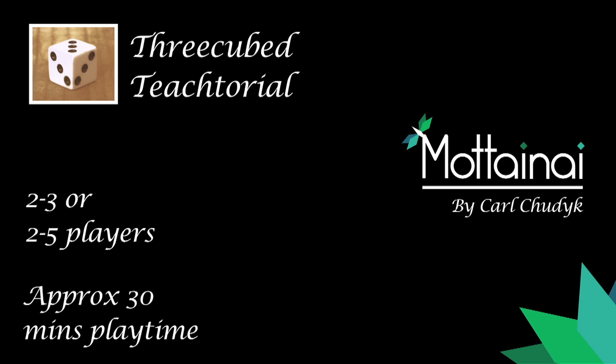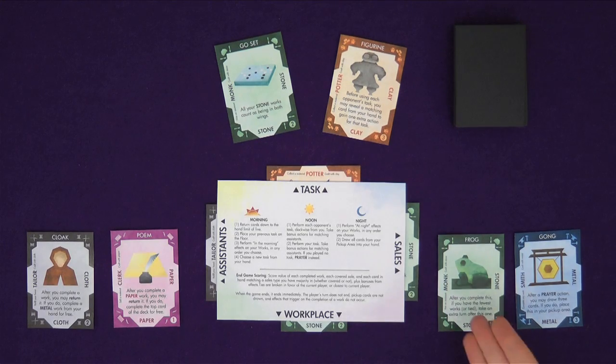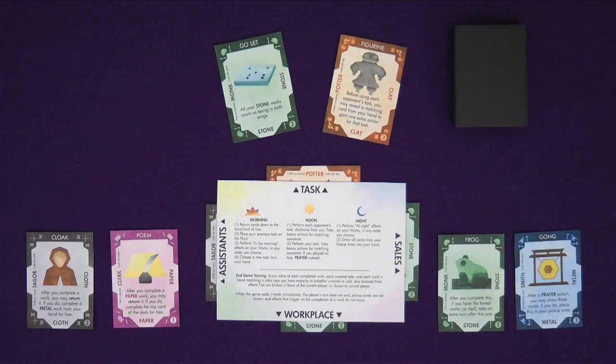Hello and welcome to a tutorial for the game Matanai. This is a game by Carl Chuddock and Asmadi Games for two to five players. In Matanai you're a worker in a Buddhist temple who is attending to visiting tourists. Your objective will be to complete works for display and create replicas as sales. Works you complete, sales you create, and sales interest you have in your hand all count as points at the end of the game. The person with the highest points is the winner.